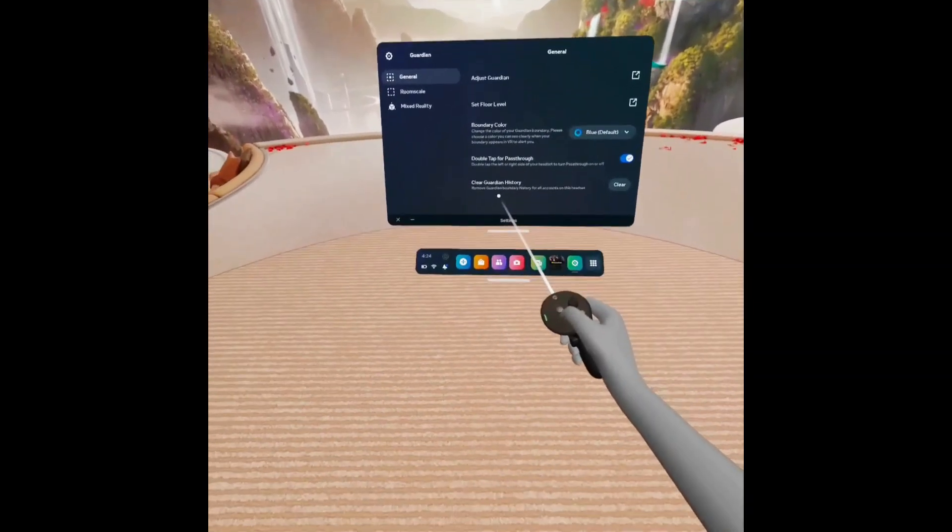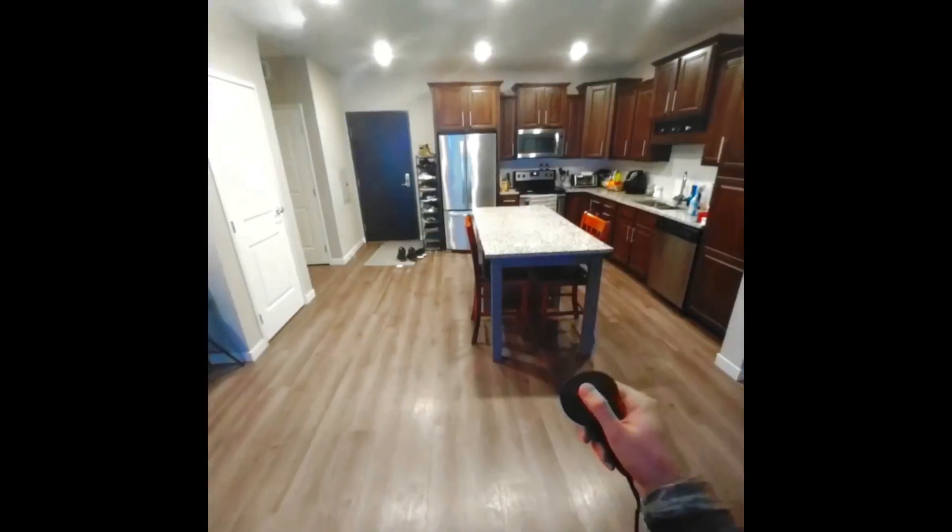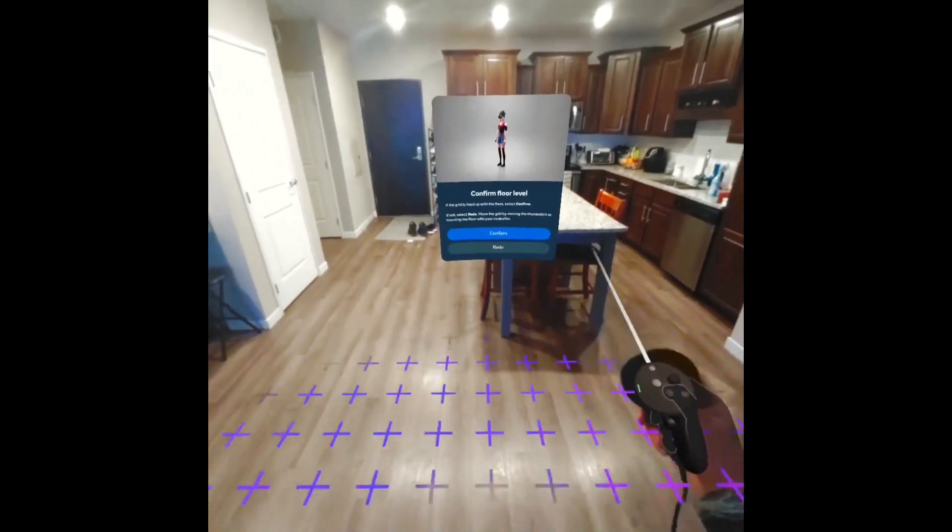Under settings, delete your Guardian history. If you're using the Guardian, redraw your playspace to the largest size possible.